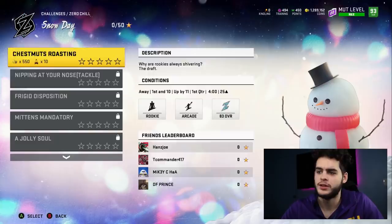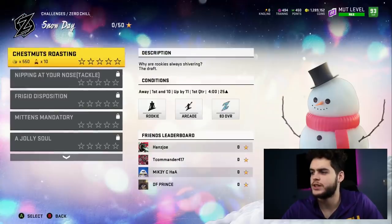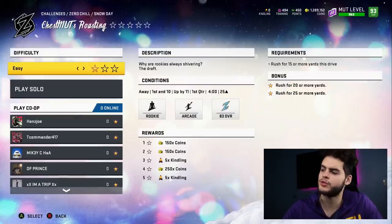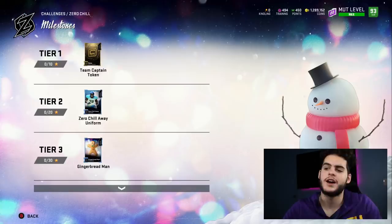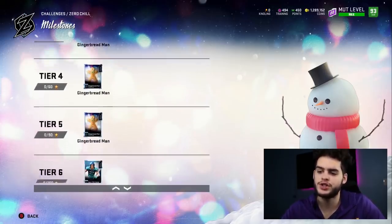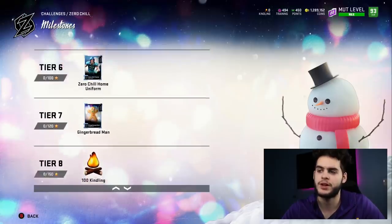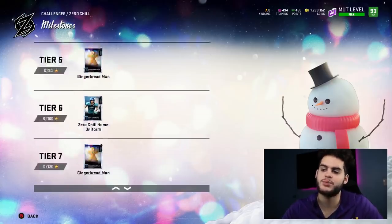Let's go check out these challenges. There are ten challenges here and they appear to be similar - just regular requirements, no riddles this time. Play them on hard and get your things done. For ten stars you get a team captain token, which is really big for upgrading - most of you guys probably have Shazier, Ty Law, Herman Moore, and Dallas Clark. Then we get a Zero Chill away uniform. You can earn one, two, three, four gingerbread men through the solos. With ten gingerbread men available from solos, you could probably get one gingerbread master player for free. AP costs three, Cooper costs four, and Ted Hendricks costs six gingerbread men.